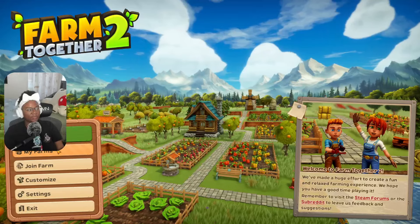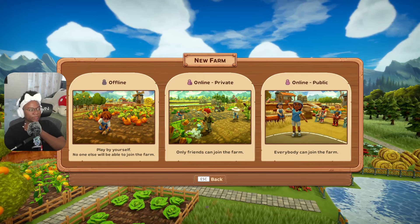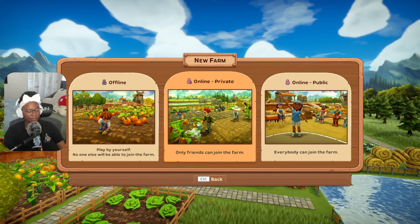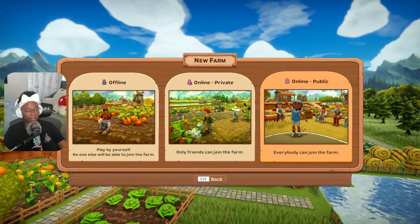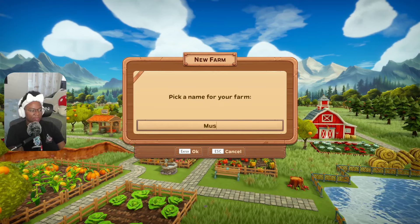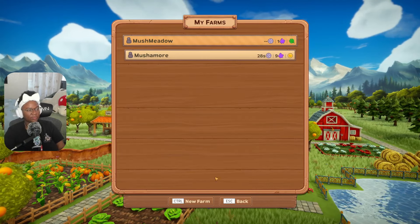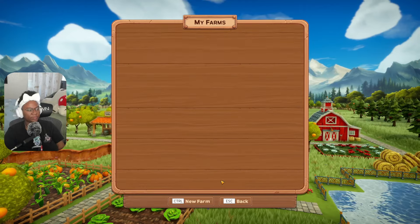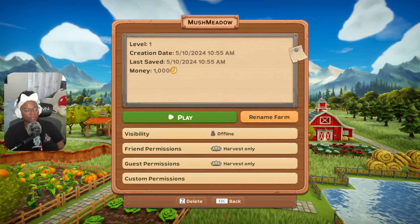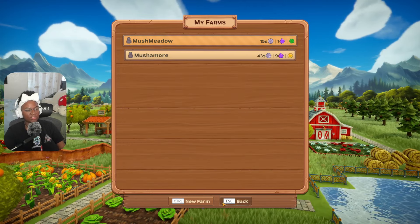Your progress does save automatically. You have the option between an online farm private and an online farm public, which I thought was really cool, and these options can be changed at any time. We're going to do Mushroom Meadow and start a new farm. You can also rename your farm and give friends permissions on what you want them to do.